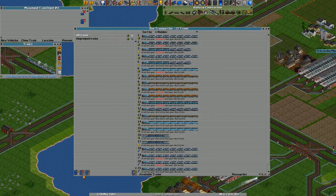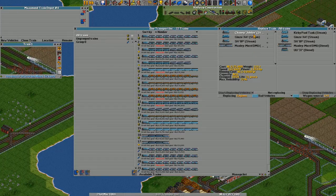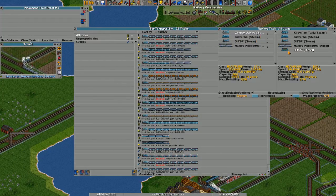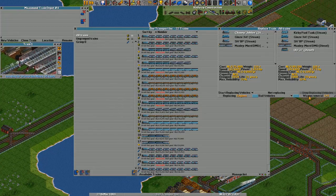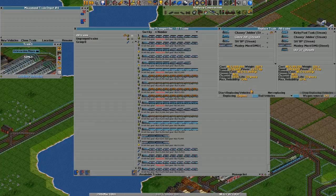So what we want to do is — in the Nomad group — I should be able to do this. Replace vehicles. Any Chansey Jubilees, which we still have, the old trains. We want to switch them out for UU37 diesels. These ones as well, I think.